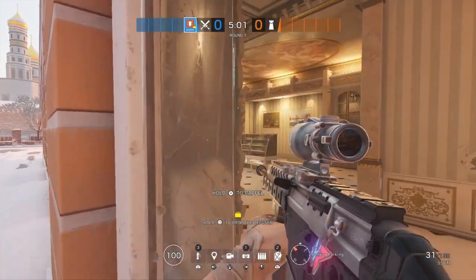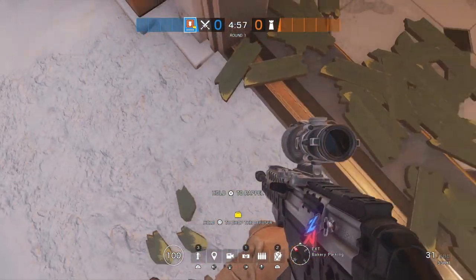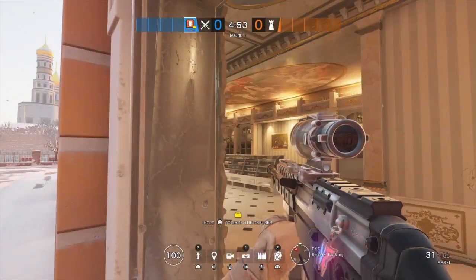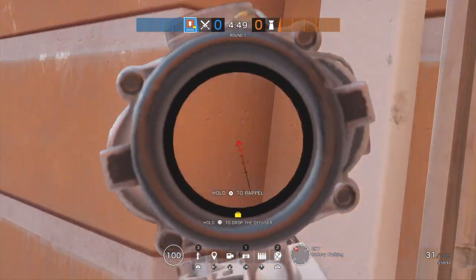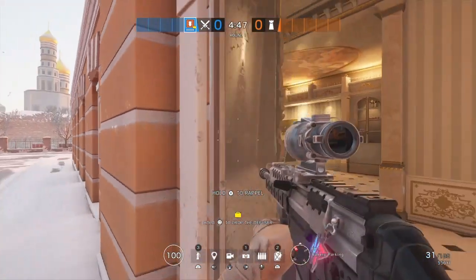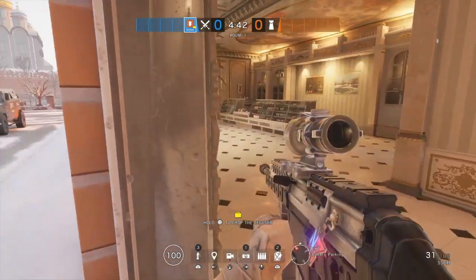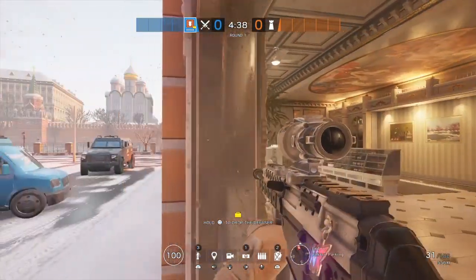The final and laziest way to quick peek is just walking — you get the widest visual, but your entire body becomes exposed. When you're peeking this way, your leg, chest, and head are all exposed. If you lean peek, only your head is exposed. I would not recommend doing this unless you have to peek around something very quickly and you don't have time to aim in.